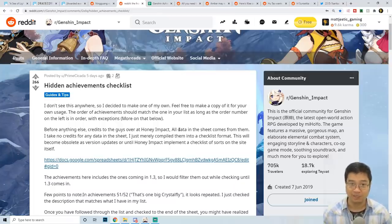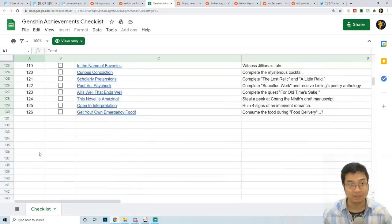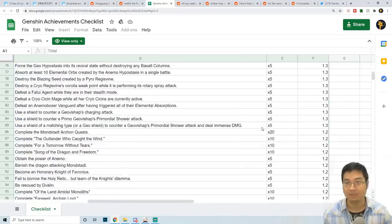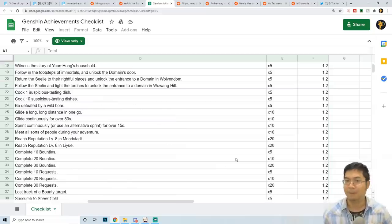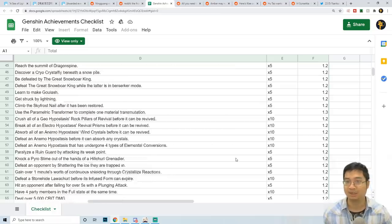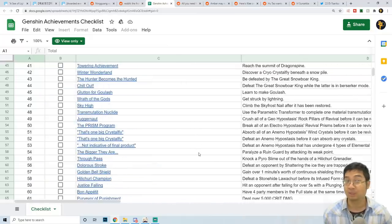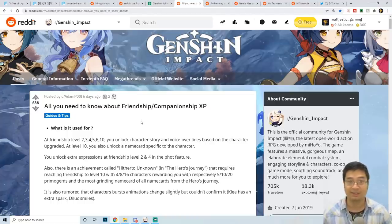In order to find as many free-to-play promo gems as I can, I also found a post which talked about all the hidden achievements. After having a look at the checklist, there are quite a few — about 126 of them. There are quite a bit of promo gems available. In a previous video I was able to get over 600 promo gems during patches 1.1 and 1.2 with achievements, so if you haven't done any of those, definitely check it out.